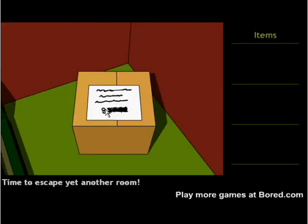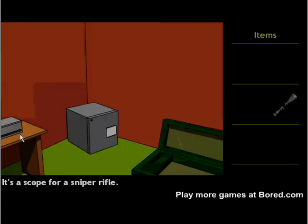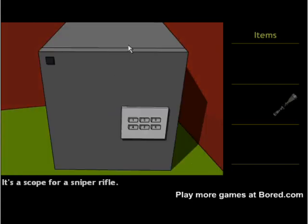To the right, note the 8 on the box — we're going to need it later. Look behind the box — not that box, this box — and get a scope. Look behind the safe and get a rifle.